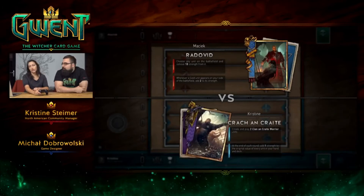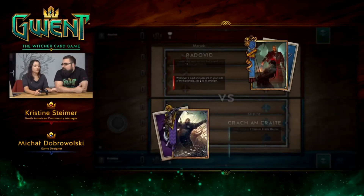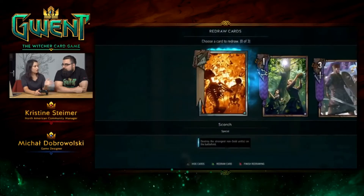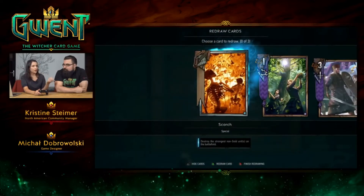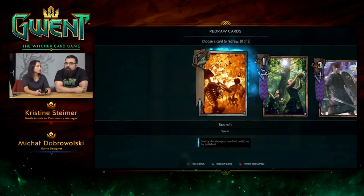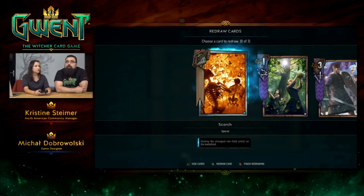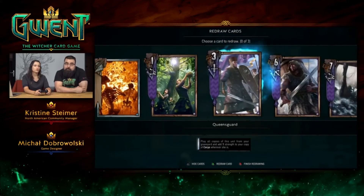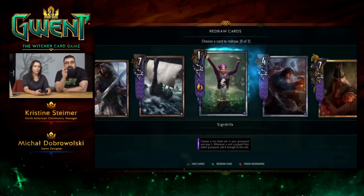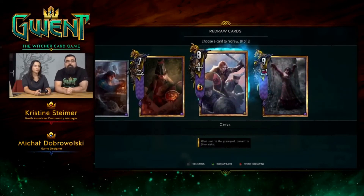Someone on Twitter asked whether or not there will be cut scenes in the game. For multiplayer there aren't really, but for single player there will be comic book style cut scenes — like the ones you remember from Witcher 3. This is the first phase of the game — it didn't change from The Witcher 3. We get to mulligan up to three cards.